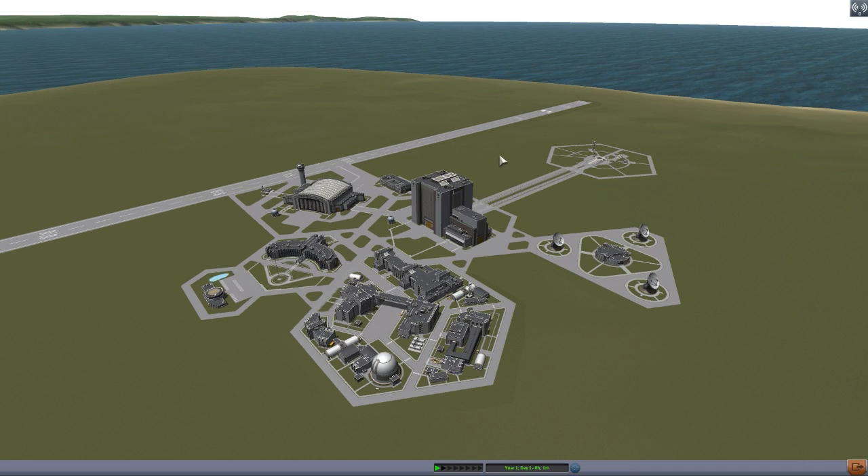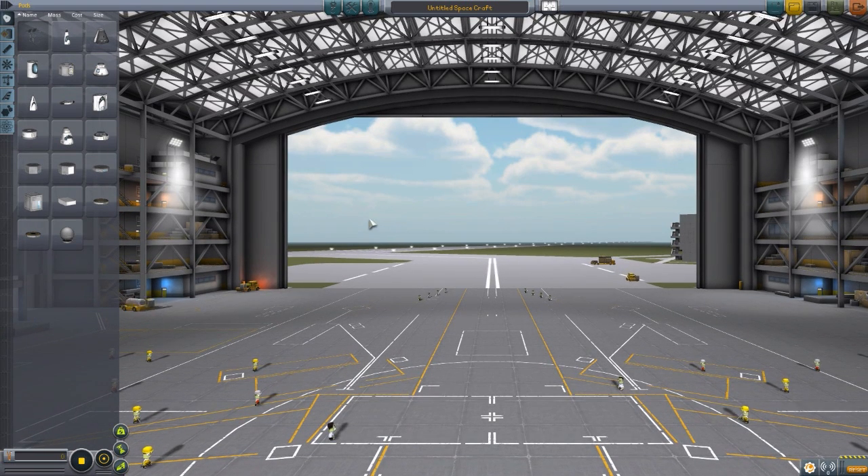I actually saw this mod originally when it first released, maybe two months ago or so, and it only had one singular engine — the Pulsejet Argus AS014, which, if you remember your history, was the engine that powered the V1 rocket. It was a very cool engine, but sadly it was the only thing in the mod pack, so I figured I'd keep it in my back pocket, wait and see if there were any improvements or additions. And lo and behold, we now have several engines — three in total — so let's jump into the space plane hangar and take a look at what this adds into the game.